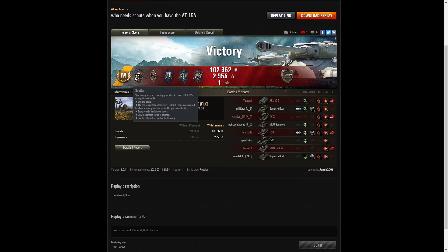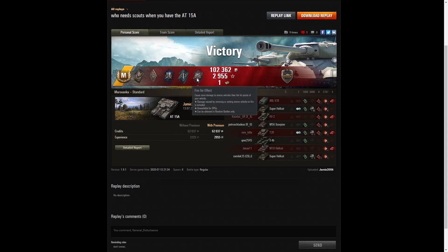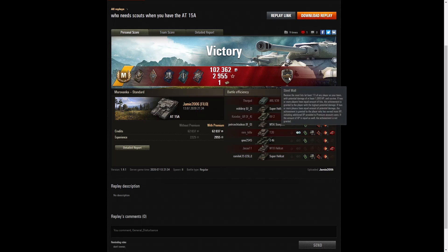He got a Spotter badge for spotting at least a thousand hit points of damage, a Bruiser Medal for getting at least five critical hits — he managed eight. A Shield Proof for blocking more damage than the hit points of his own vehicle. A Fighter badge for getting at least four kills — he got exactly four. And a Fire for Effect for doing more damage than the hit points of his own vehicle. He didn't get the High Calibre, but he did get a Steel Wall for blocking the most damage in the game.